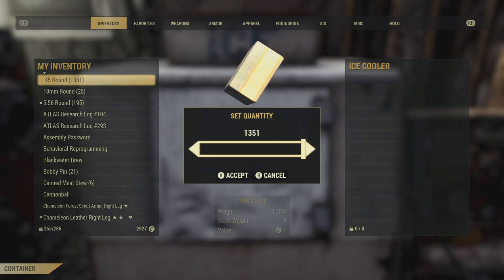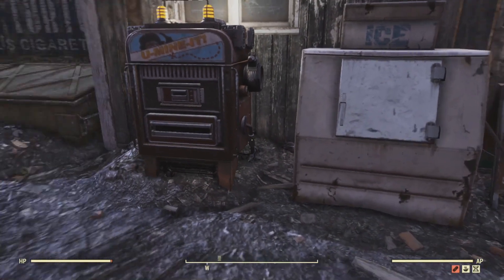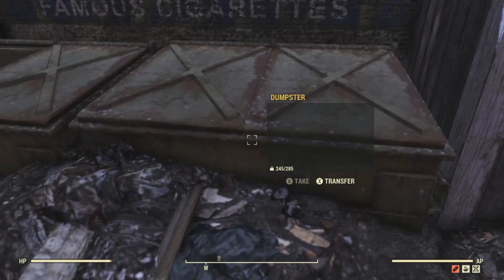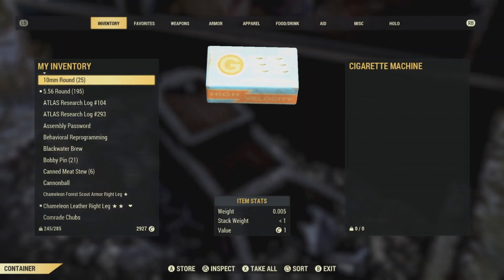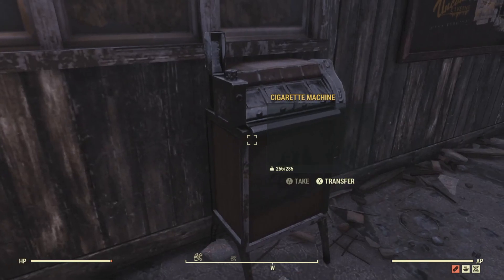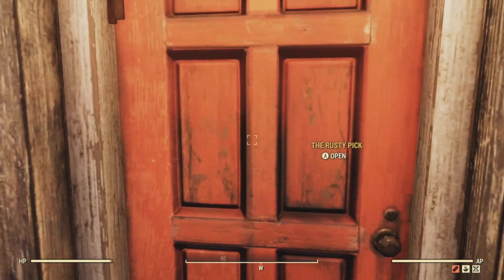Sell legendaries to the exchange machines to get scrip. You'll see one, two, or three stars — all your one stars, just sell them all. There are different kinds like Mutant Slayer's, Nocturnal, Troubleshooter's, Two Shot, Furious, Executioner's. Basically anything that's explosive — keep it. Anything with faster fire rate or faster swing speed if it's melee — keep those too. In armor you have Chameleon, Hunter's, Life-saving, Nocturnal, Weightless, Zealot's.